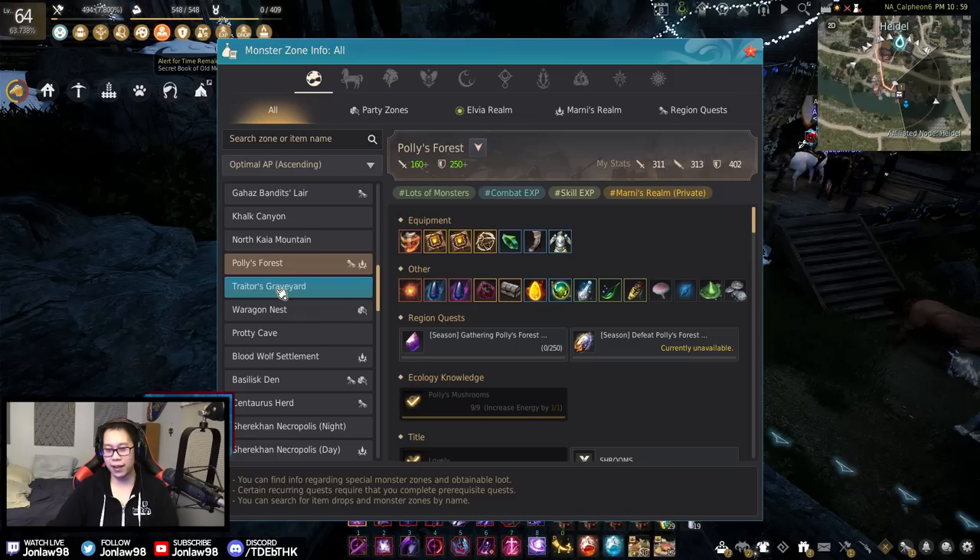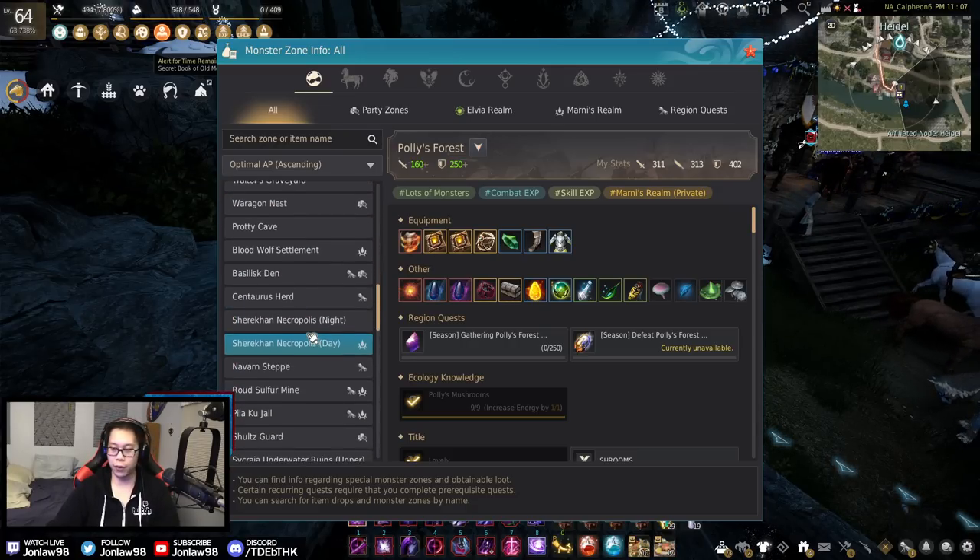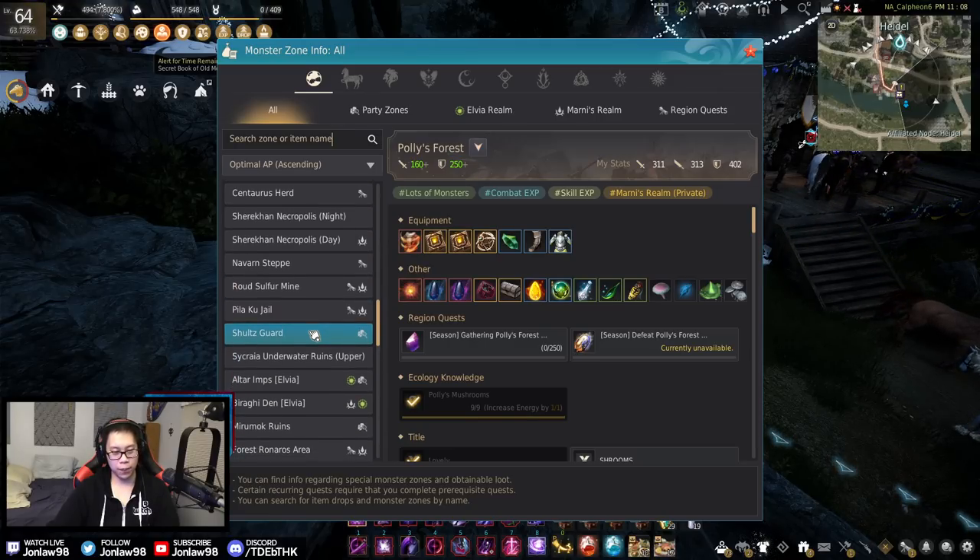Polly's Forest — very good for low-end XP, very good for skill point grinding which is less relevant now. Before, you would need a lot of skill points especially if you wanted to reroll, but nowadays you could just play seasons and get like 1200 and be fine. Polly's Forest is a good spot if you just want to power through a lot of skill points really quickly. It's good for seasonals and then once you're out of seasons you're probably never there again.